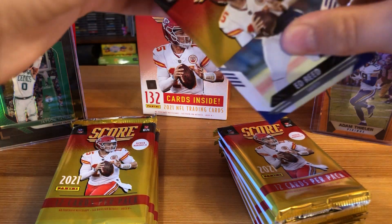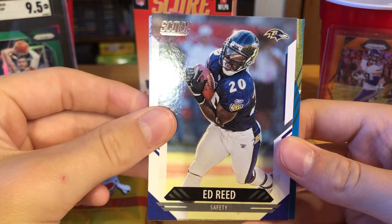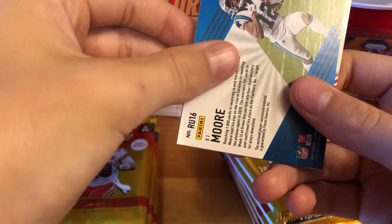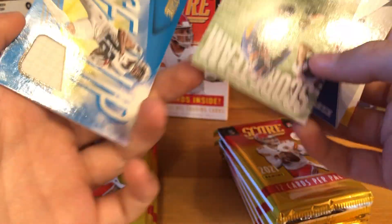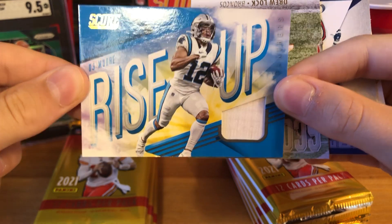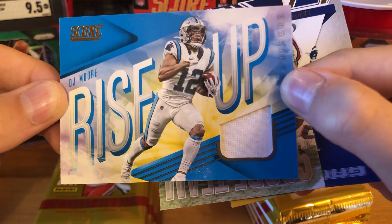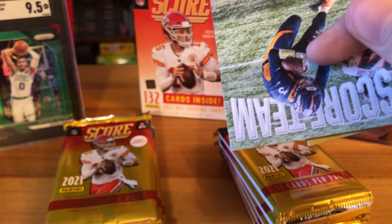That pack opened really easily — just slid right open! Starting off we've got Ed Reed, Ezekiel Elliott, Michael Vick, CJ Hamm, and — this feels pretty thick — hey, we got a Rise Up DJ Moore patch! I think it might be a little dirty too, but that's cool. DJ Moore, Carolina Panthers — first hit of the day!